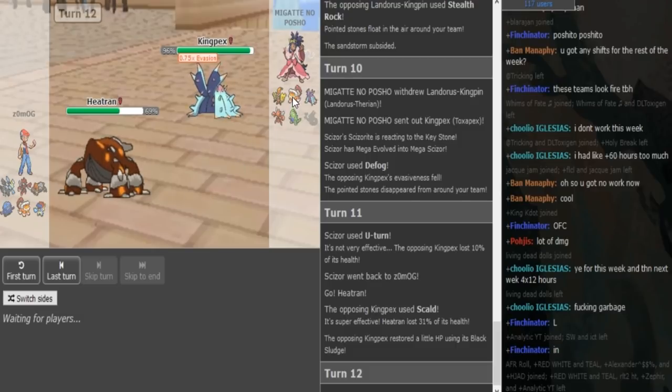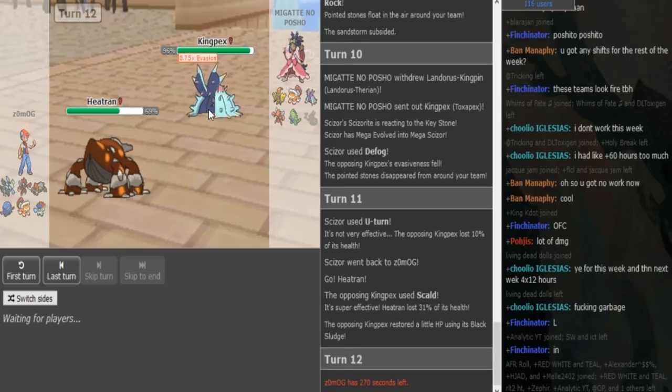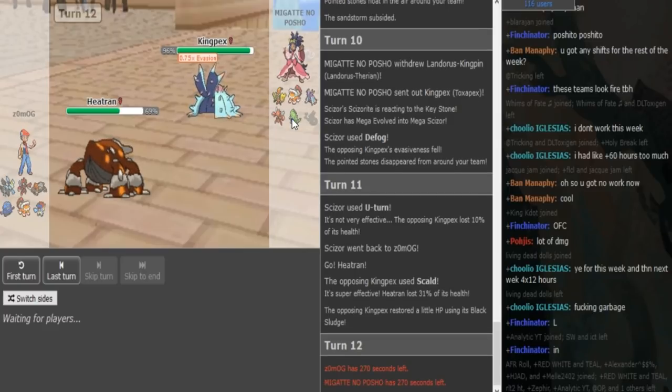Porsche can either go to Tyranitar or Landorus. He doesn't want to stay in because the Toxapex is not Shed Shell. If he loses his Toxapex, then the Scizor becomes a threat, the Keldeo becomes a threat — so he definitely has to keep his Toxapex around. It can check pretty much Zomark's entire team, especially if it gets up Toxic Spikes later in the game. It's just a really amazing pivot for Porsche. So I think he's gonna have to let either Lando or Tyranitar take a huge hit.